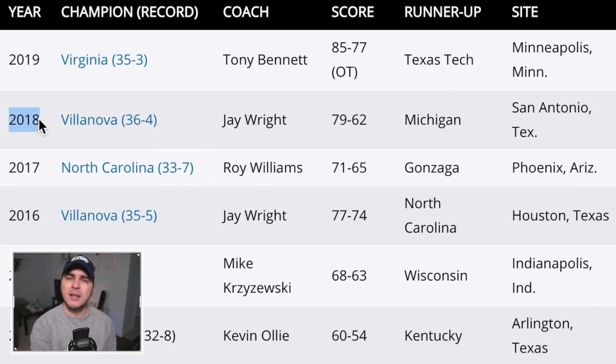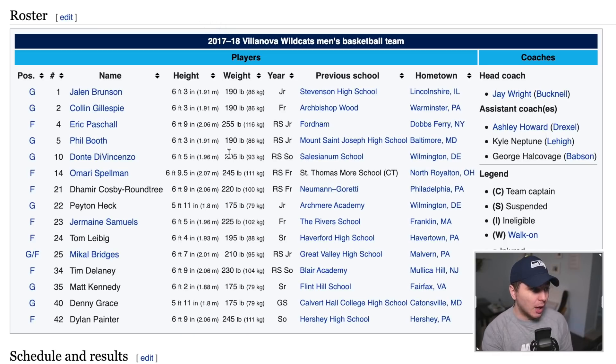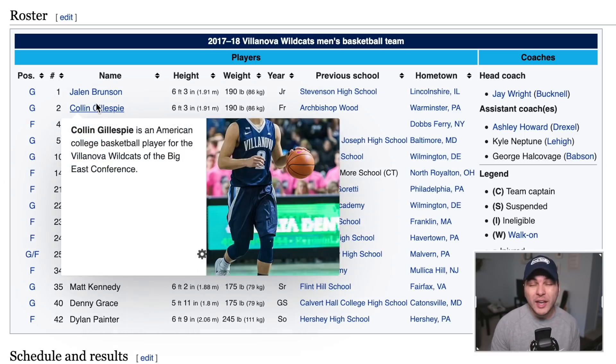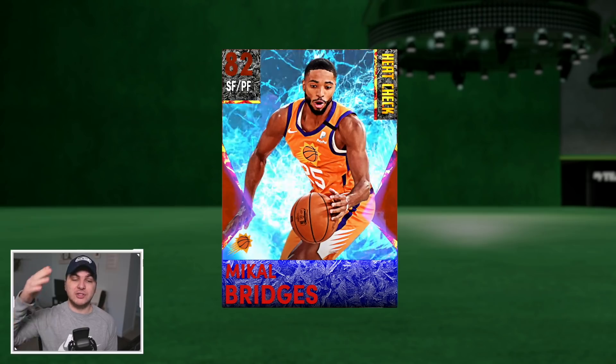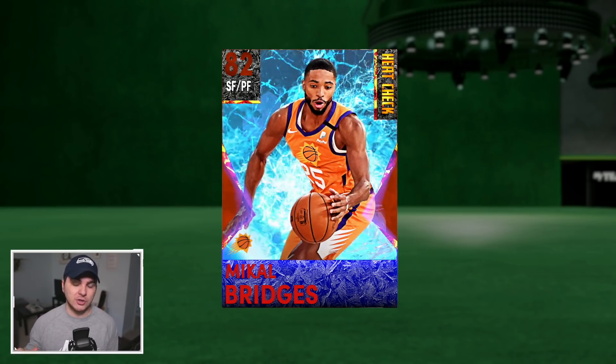Moving to 2018 Villanova — they might pop up a couple times on this list. They beat Michigan; wasn't a close game. This Villanova team is actually chock-full of NBA talent: Jalen Brunson, Eric Paschall, Dante DiVincenzo, Mikal Bridges — some really good young talent. Not the best crop of cards in 2K, but we'll go with Mikal Bridges heat check. He is having a great season with Phoenix — really looks like a bright star there for the Suns.